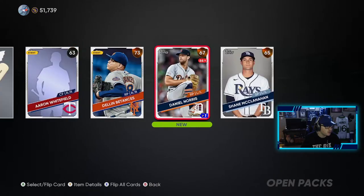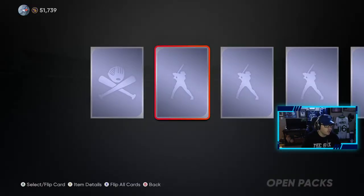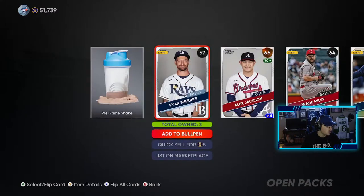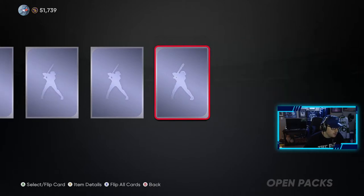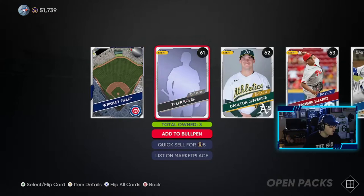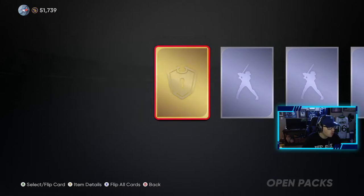Just a bunch of bronze players so far. I don't think we've pulled a silver yet, definitely haven't pulled a gold yet. Just waiting on something like that, a couple more bronzes here, getting the pregame shakes a lot. There's our first silver pull — not bad at all. Can we one-up it, get a gold and then a diamond maybe? We get a gold equipment.